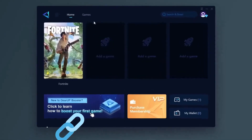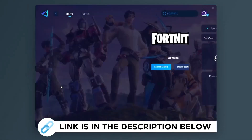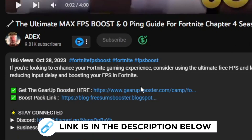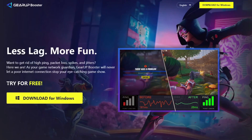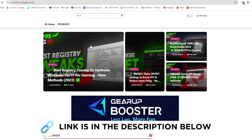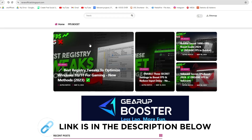Gear Up Booster is one of the best programs for the optimization of your ping while you play games, using your wired or wireless connection. Get this paid program free from the description and play your game with lower ping. Also, go to my website — link in the description — and download the secret registry settings pack from there.